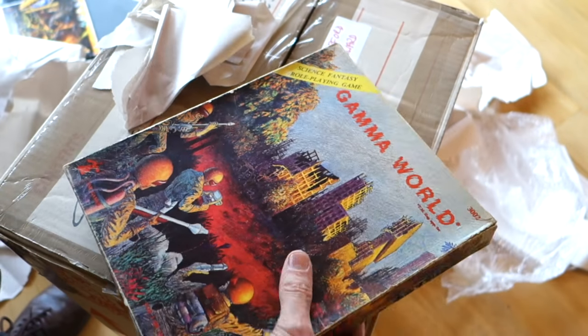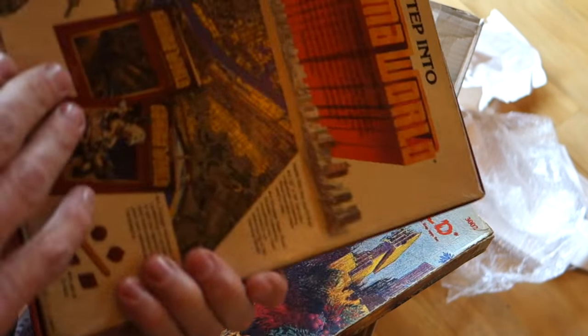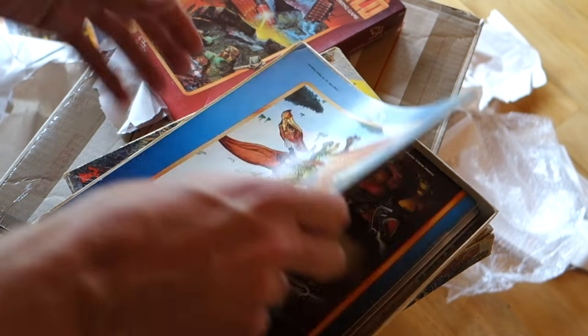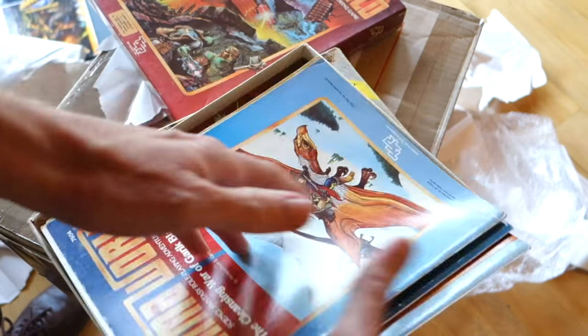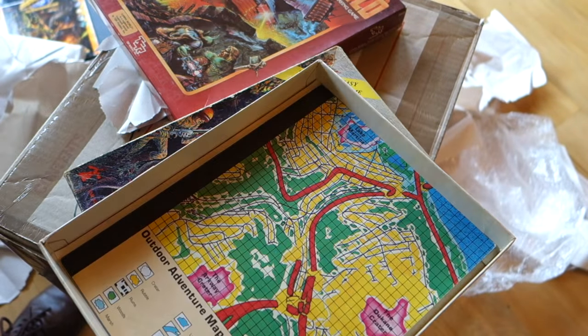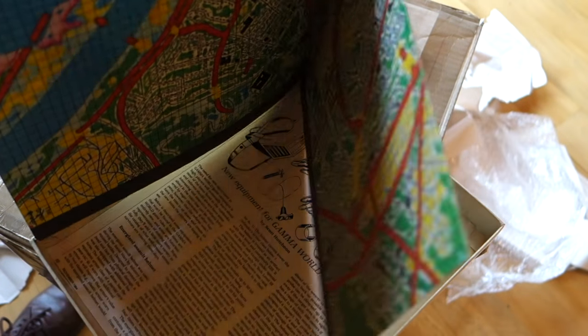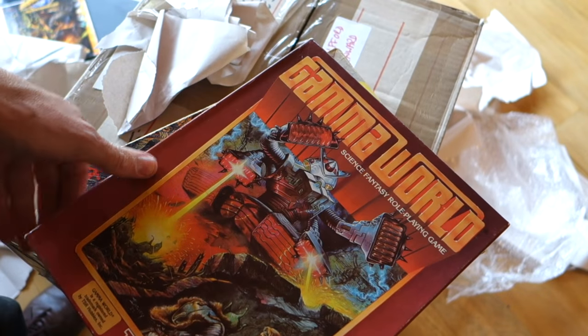I've got some later editions of Gamma World — like this one, which I think was the second edition. Things are getting a bit more fancy and professional. More modules in there — I think I've got all the Gamma World modules. There's the original book, an adventure booklet, and there was a colour map as well. Gamma World — great game.